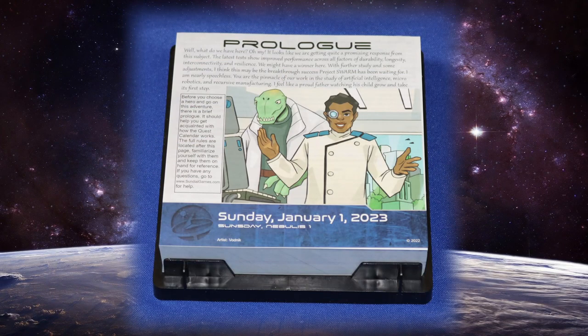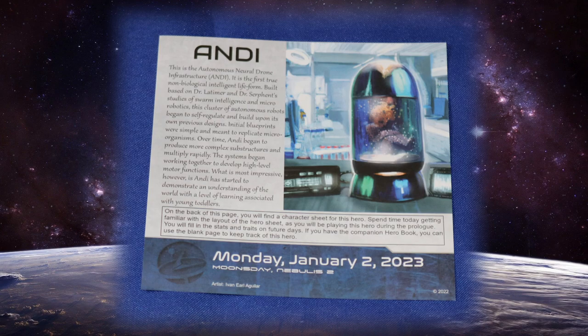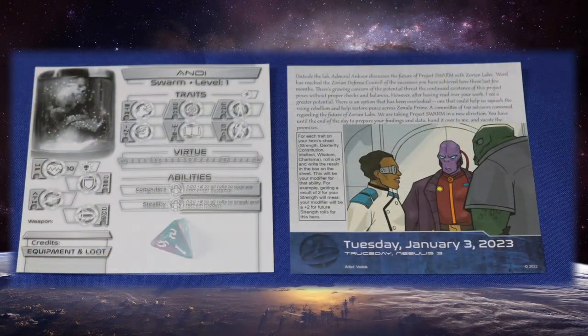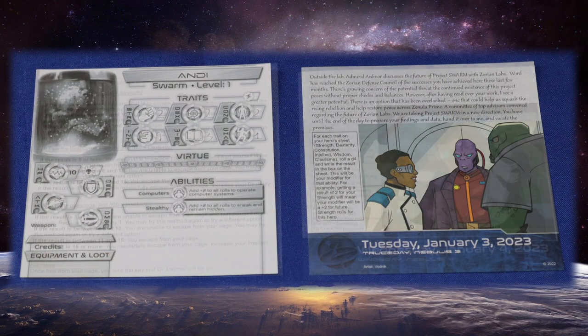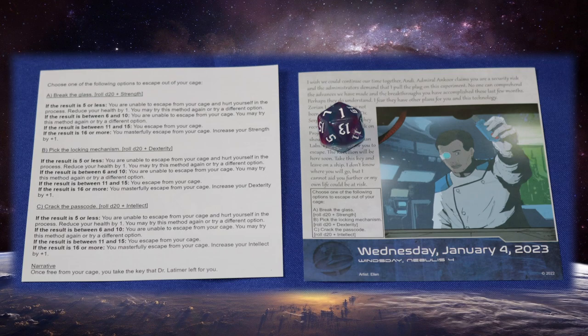For the first couple weeks of your journey, you'll be playing a tutorial of sorts, where you'll take on the role of the Autonomous Neural Drone Infrastructure, or ANDY for short. Don't worry, you'll get a choice of characters soon enough. On the back of January 2nd, we'll have a character sheet to keep track of ANDY's stats. We're instructed to roll a D4 to determine the value of each trait. After that, we come to our first page that has real options. When you see a sequence listed with letters, that means you choose one and resolve it. The resolution for a page is always listed on the back of the previous day's page, and since ANDY has high intellect, I'll roll the D20 and add 4 to the result — not quite off to a wonderful start, is it?